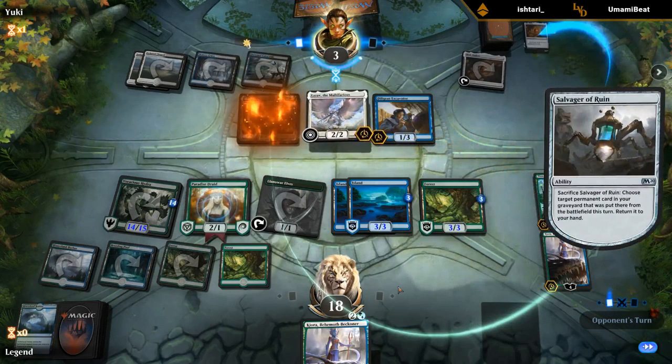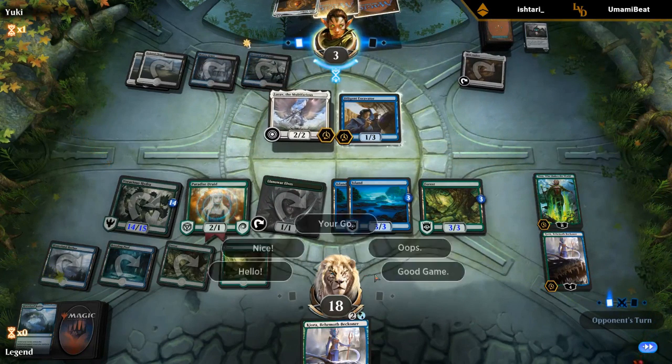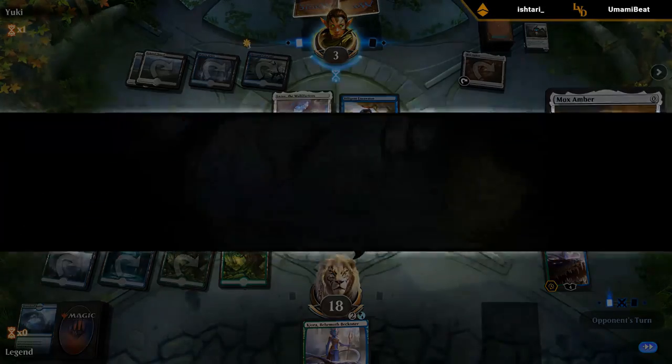I had a gut feeling we should have killed Lazav with the Voracious Hydra. But on the bright side we got to see the Teshar combo deck featuring Salvager of Ruin combo off. We won't make our opponent go through the entire combo — good games, and we'll move on to the next one.